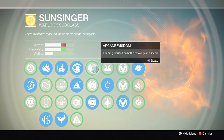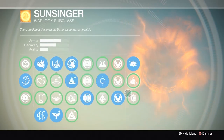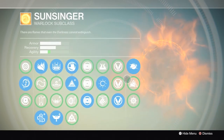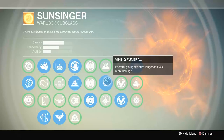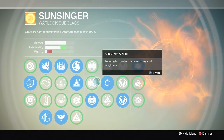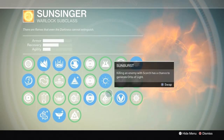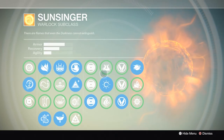Once again, for these stat columns, keep Armor up as high as possible and Agility up as well — this is the best way to spec a Warlock to keep Armor high. For this tier I use Viking Funeral, which makes people you ignite burn a little bit longer. It does a little more damage over time, and it delays their ability to recover — they can't start recovering until they stop burning.